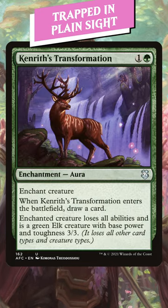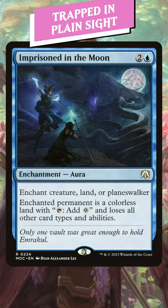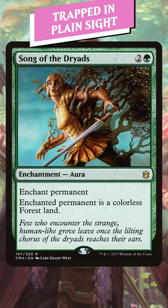Also 2 mana is Kenrith's Transformation. I love that it draws a card and replaces itself, but it is easy to kill an elk. It's really difficult to take out a land, so Imprison to the Moon and Song of the Dryads can be really solid.